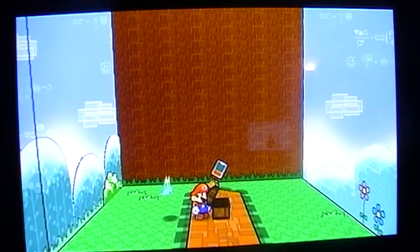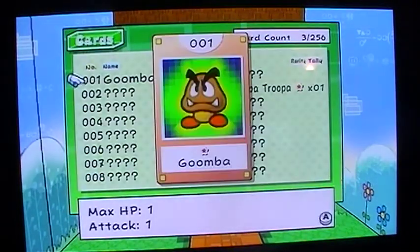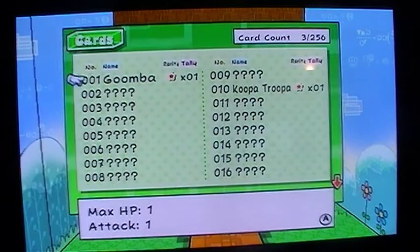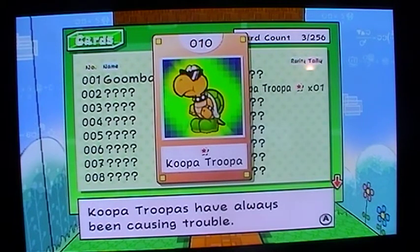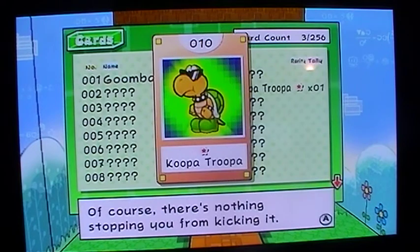Another card — you got a Koopa Troopa card. Goomba: Max HP 1, Attack 1. This lowly goon is always getting stepped on — it doesn't stop it from being a soft mushroomy minion. Koopa Troopa: Max HP 1, Attack 1, Defense 1. Koopa Troopas have always been causing trouble. When they get hurt, they retreat into their shells.